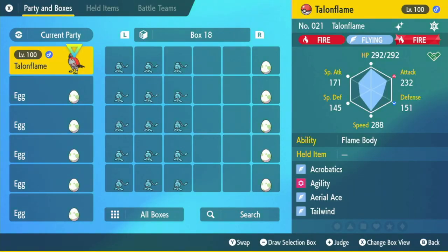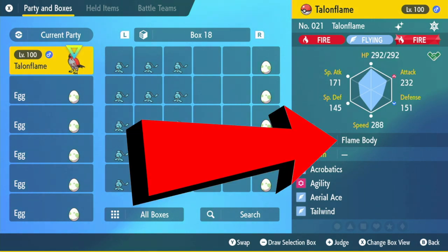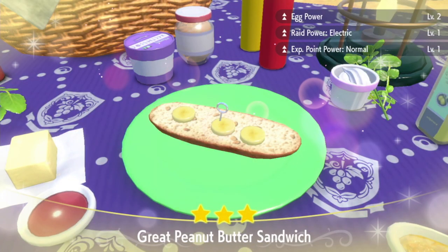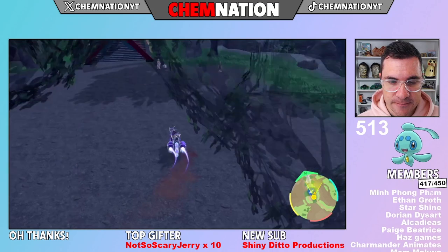After you've collected your eggs, put them in your party with a Pokemon that has the Flame Body ability. This will speed up the egg hatching process, and combining that with the Egg Power 2 sandwich that we made before, your eggs will hatch even faster.